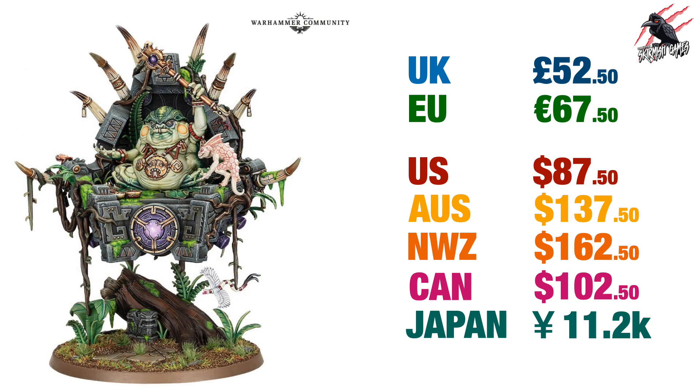Here's the biggest model from this collection: the Slan Star Master. You're going to get lots of options for different parts on the sprues to add unique components to the model — it's going to be a great project. It's going to be £52.50 in the UK, €67.50, $87.50 in the US, around $137 Australian, $162 New Zealand, $102 Canada, and ¥11,200 in Japan.